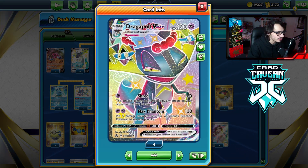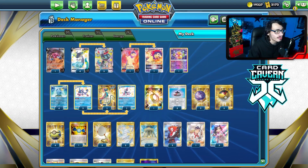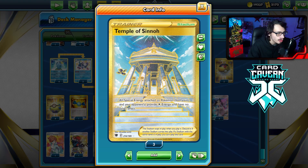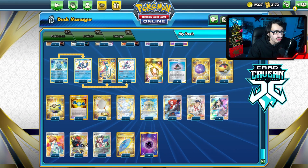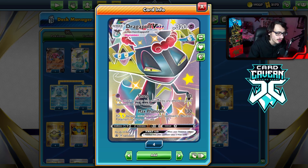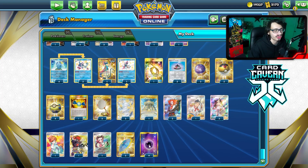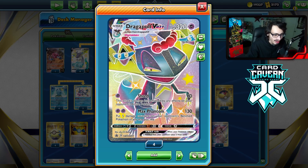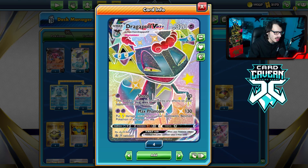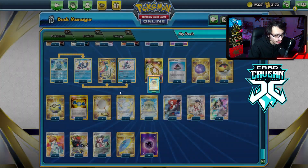Dragapult is leaving us — it was a pretty good card when it came out but has fallen off recently. I've done my best to make it as good as possible in the meta, specifically for beating Lugia. I'm playing two copies of Path and a Temple of Sinnoh to help against Lugia. I'm not playing Horror Psychic energy because we play Temple of Sinnoh, and we don't want to accidentally temple away the Horror Psychic and make it count as colorless.